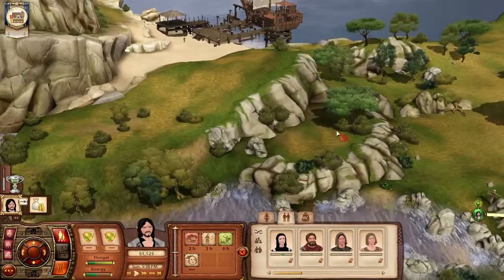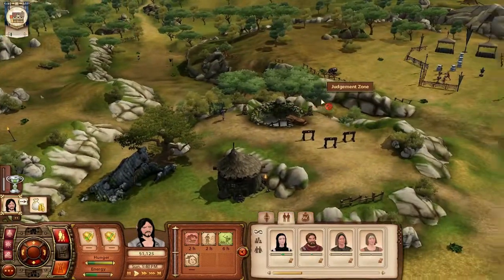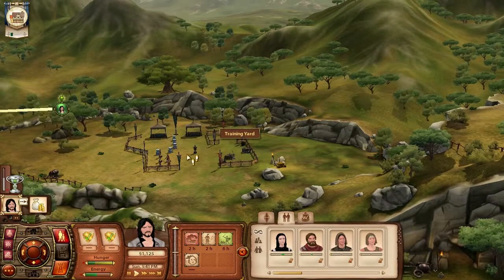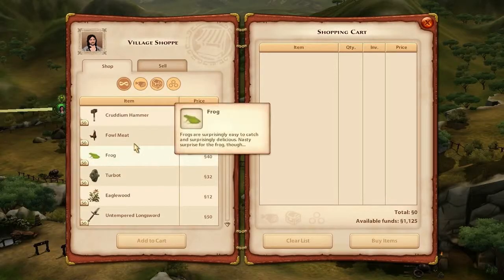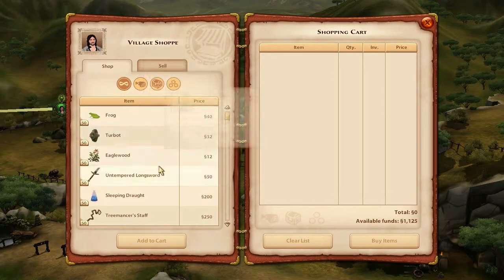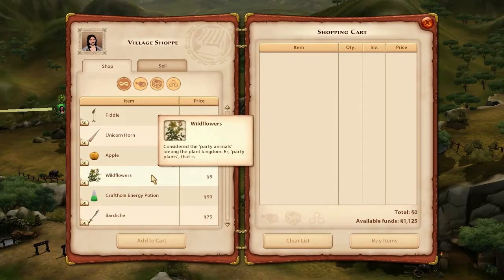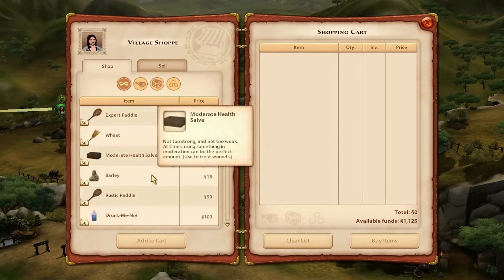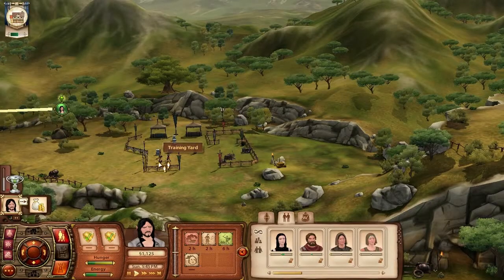There's a wizard tower and a farm - the pharmacist, and I think the blacksmith goes right here. There's a lot of stuff I have to build but we'll get to it. I've got some soldiers training down there. I don't quite want to buy anything just yet, so we'll come back.